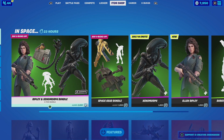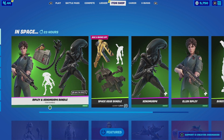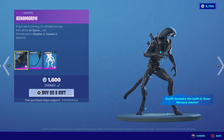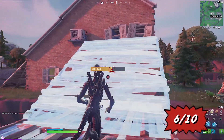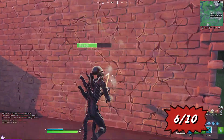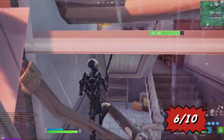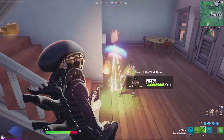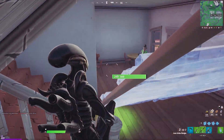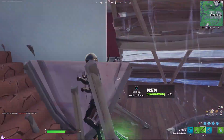We do have the Ripley and the Xenomorph bundle which costs 2,800 V-Bucks. The Xenomorph is from the In Space set and costs 1,600 V-Bucks. He comes with a very cool back bling called the Xenomorph Tail, which shockingly works with every skin in the game. It also comes with the Xenominus, which is a built-in emote, but sadly that emote is only for the outfit itself.